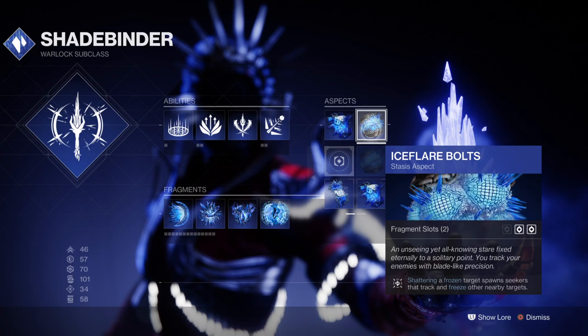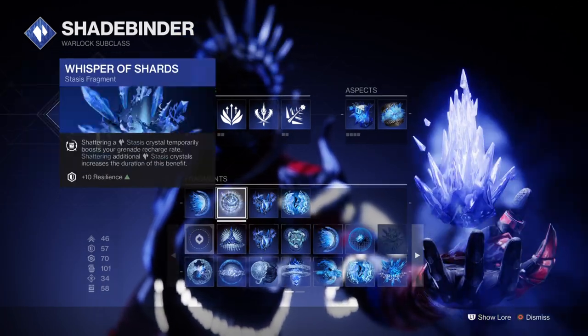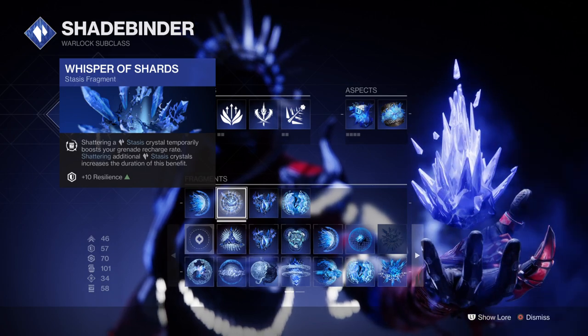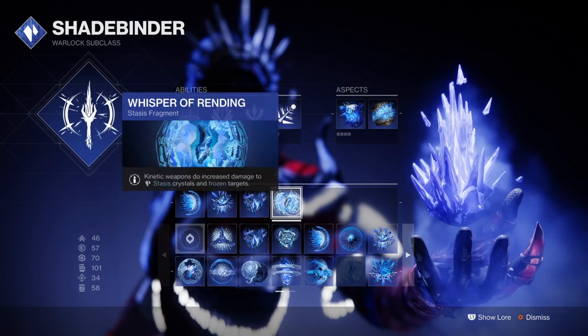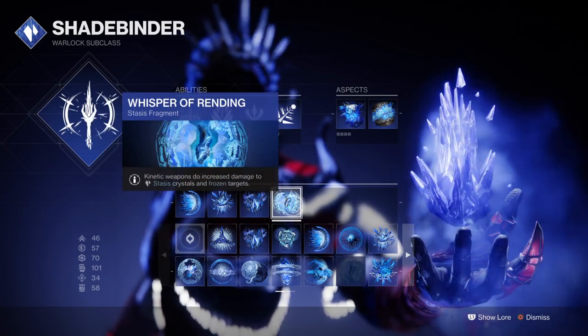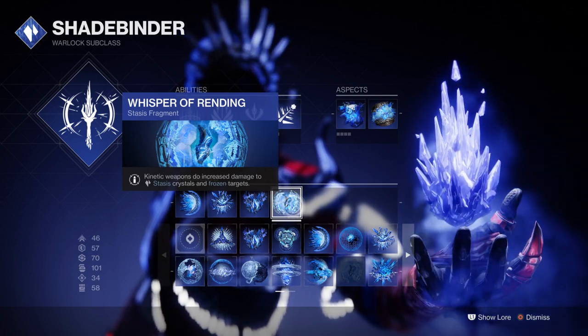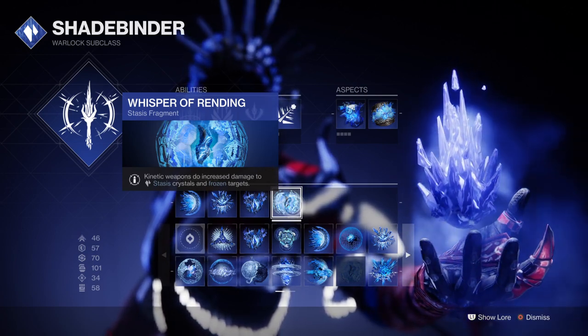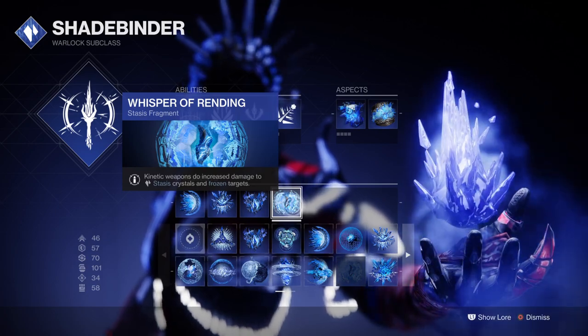For our fragments we have Whisper of Durance, which will extend our freeze capabilities on combatants; Whisper of Shards, which will give us grenade cooldown the moment we destroy a stasis glacier; Whisper of Fissures for increased shatter damage; and Whisper of Rending for increased kinetic damage on stasis crystals or frozen combatants. The fragments combined with the aspects allow users to consistently prevent combatants from forming up and overwhelming users in a small timeframe, which is a common tactic seen by the in-game AI.